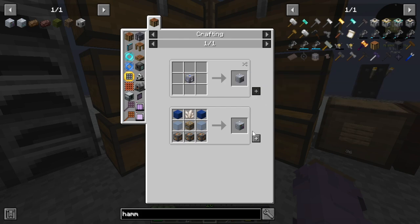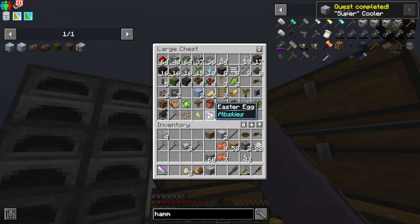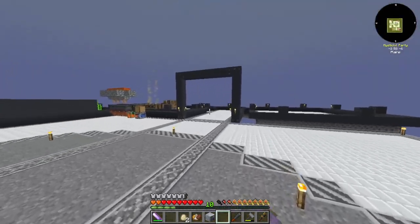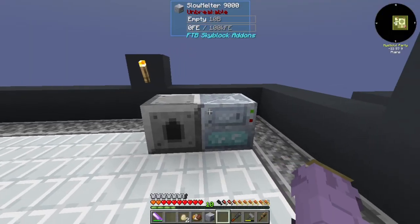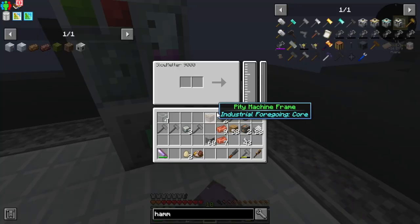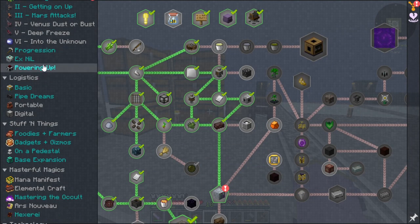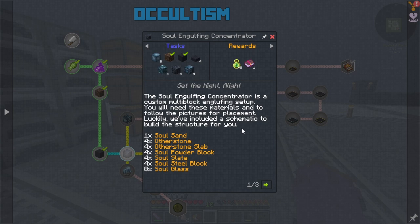This guy will come over to our peat farm — we should have some peat left, and we can grab a bunch of that. These should start generating power once running — they're getting FE, perfect. So the next thing we have to do before we continue on the main quest line is get into some more Occultism. They've added a bunch of custom multi-blocks into this pack, and one of them is the soul engulfing setup — all these blocks up here.